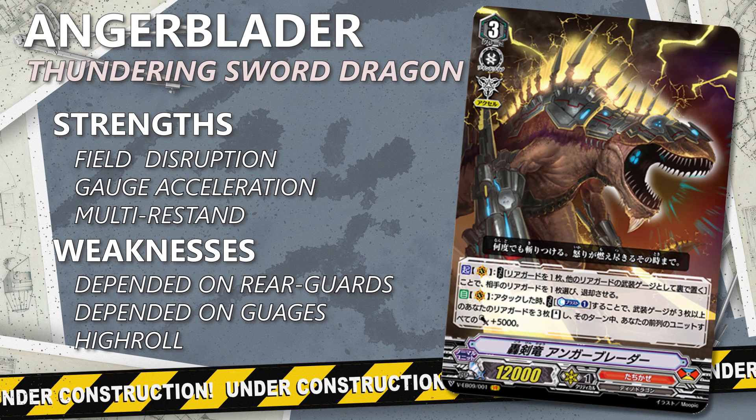Angerblader is the latest VR for Tachikaze. Just like the new VR for Shadows, this unit doesn't fall in the status quo for the clan as it works together with other units instead of outright retiring them for strong effects. Angerblader's first ability allows you to select your units and equip them to other units, and at the same time you can retire one of your opponent's rearguards. This is essentially a 1-for-1 trade you can make with your opponent.